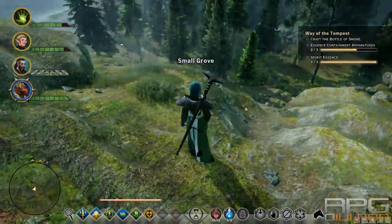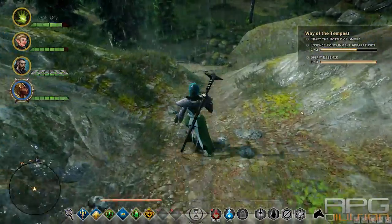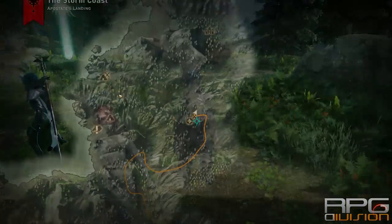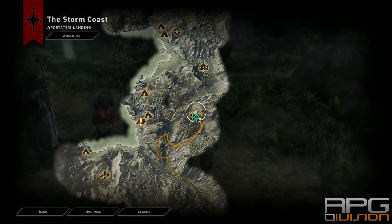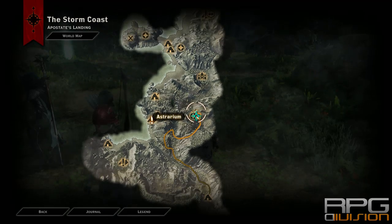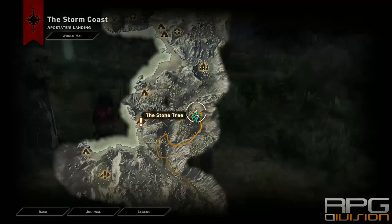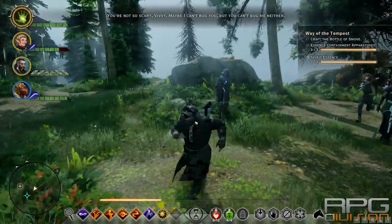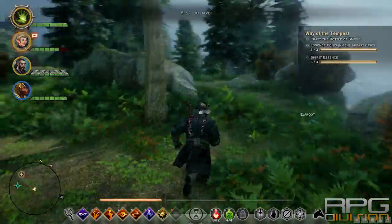Here is a way you can climb the hill if you don't know how to — just use this path over here. The second Essence Containment Apparatus you can find over here, in this location right next to the Aestrarium. You will fight one more demon here and receive the second apparatus.